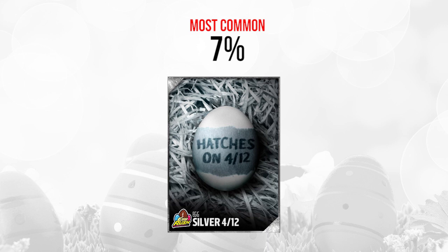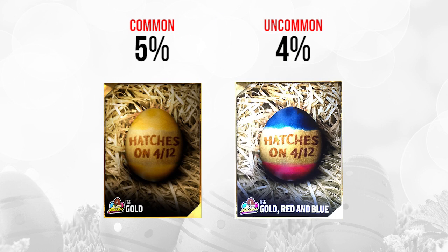Let's move on and talk about the gold eggs for 4-12. It's going to be one silver, two golds, and two elites each day. The gold egg is fairly common at about 5% of all the people that pulled eggs. And then the gold, red, and blue one is about 4% of all eggs that were pulled — not super uncommon, but decent rarity on these ones.